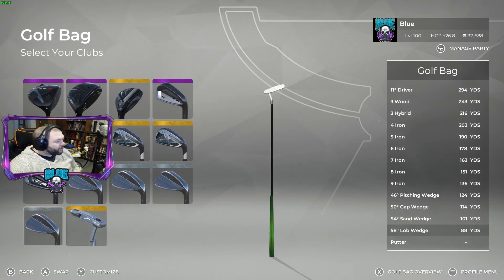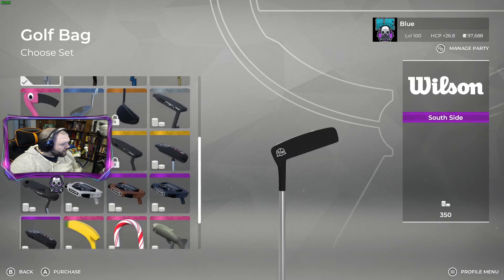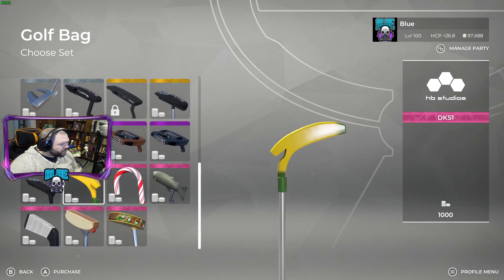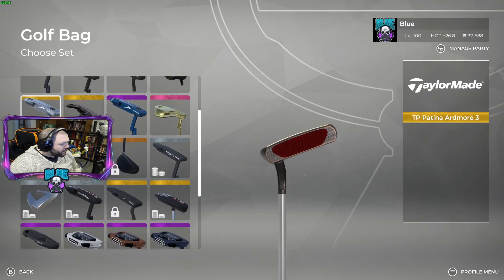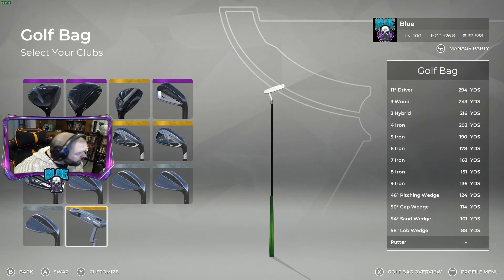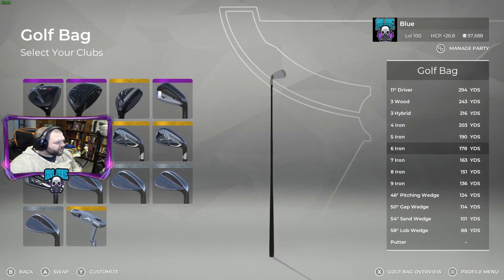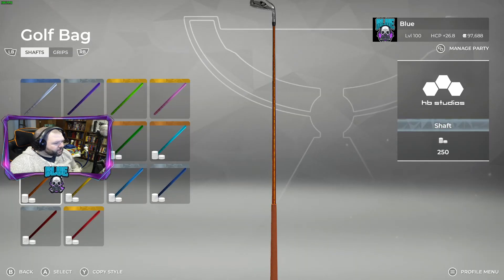I don't know if they released a putter — let me check. No, they did not release a Titleist putter, so there's no new putter to show you. There's also no new customization items like shafts — everything there is still the same.